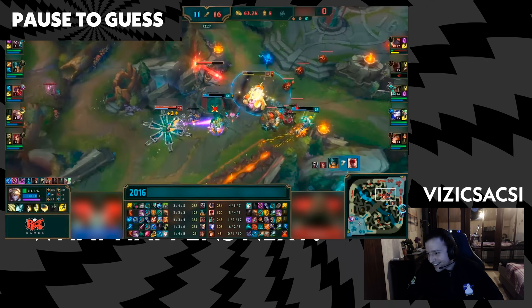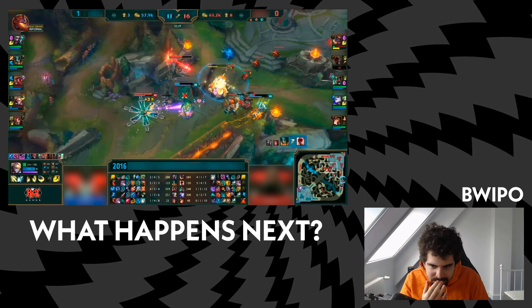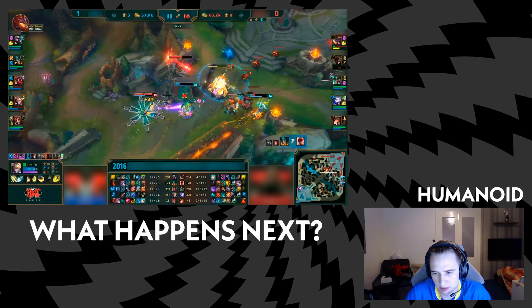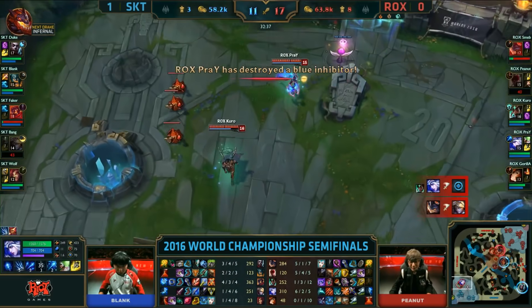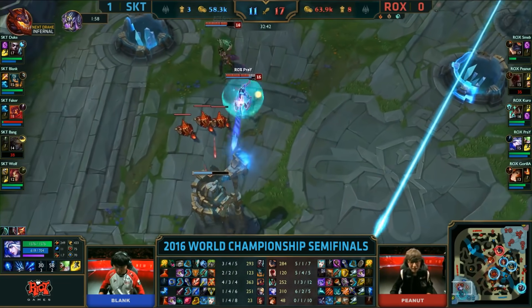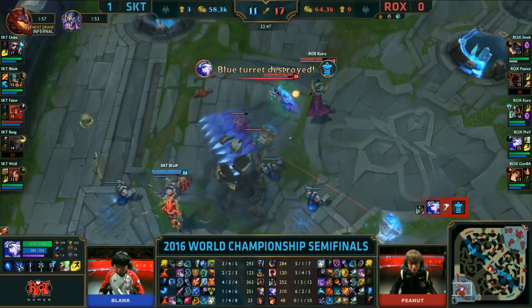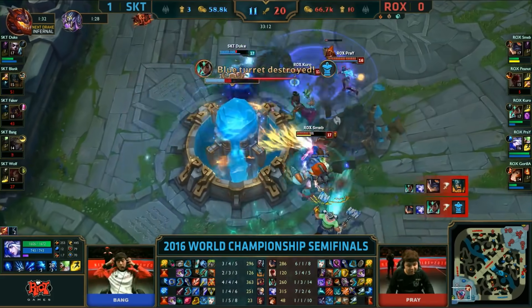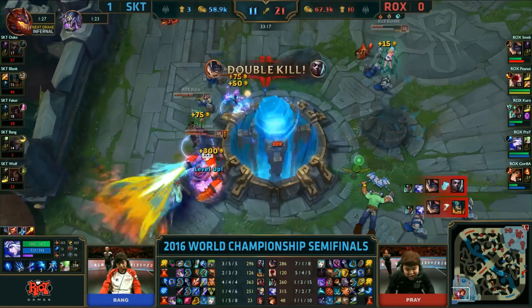Yeah, I see it. There is some backdoor going on there with Ashe and Karma. I know it's ROX versus SKT because MF support is there. This might be the arrow from Ashe to cancel the base — they're gonna end the game through top. Once Ashe is at the Nexus turret she's gonna throw an arrow on the Echo. Duke is gonna try to recall in the bush bot lane and Prey is gonna arrow him from the enemy base, cancel his recall, and I think they end.